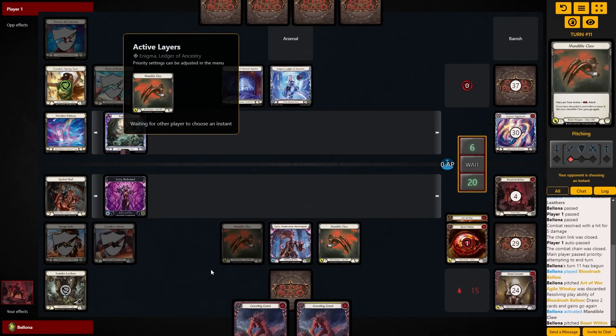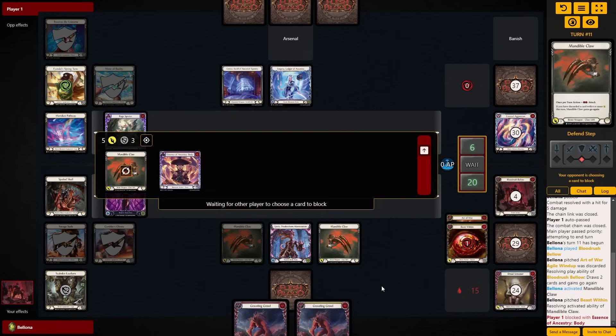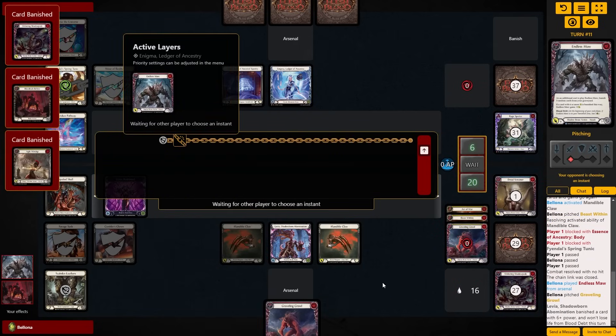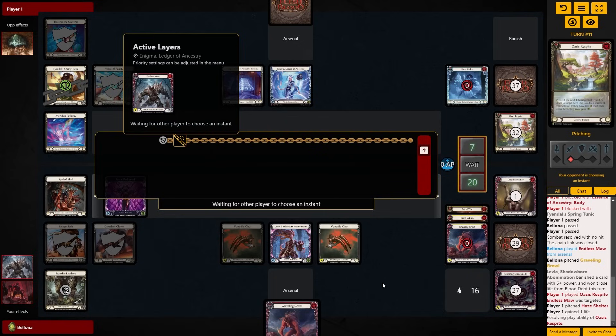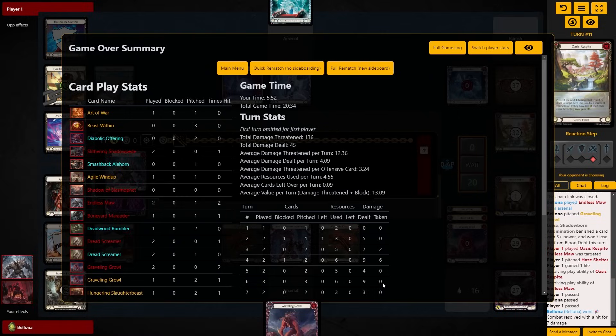We need to draw two resource cards basically to at least go Claw into Endless Maw. I did feel like that was pretty likely, considering where we are in the deck — we've been red-clumped twice and the deck right now is 20 red, 20 yellow, 20 blue. Being red-clumped twice but not blue-clumped means resource cards felt likely at this point. So we went with that play, and sure enough we get to go Claw into Endless Maw. If we had discarded the Graveling Growl and kept the Agile Windup, we could have fit in the extra Claw here, but we're not going to complain — this is still a wildly successful turn for us. They had to pitch into Oasis, which means they basically die on this turn. Sure enough, that is it.